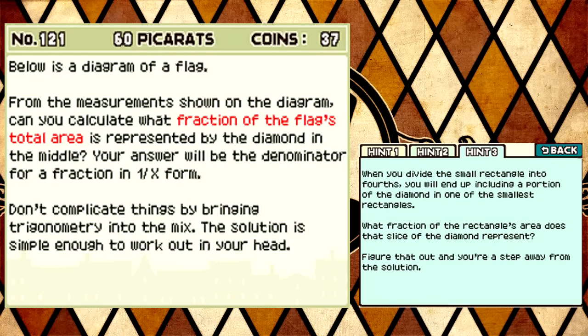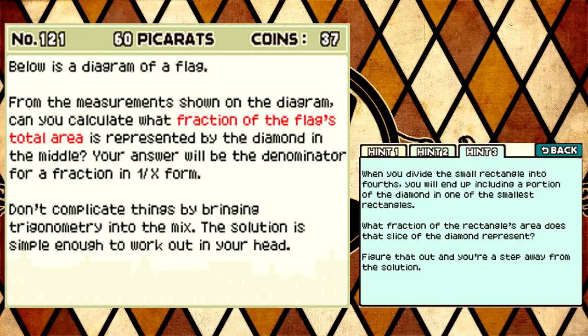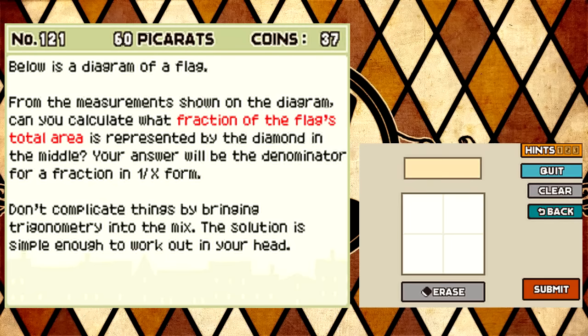When you divide the small rectangles into fourths, you will end up including a portion of the diamond in one of the smallest rectangles. What fraction of the rectangle's area does that side of the diamond represent? Jesus Christ, man. I hate it. But the fraction is one-eighth. Because when you have them in... yeah, when I do like what I did - one, two, three, four, five, six, seven, eight. You get it. It's one-eighth. So is that the answer? Because it says figure that out and you're a step away from the solution. But I feel like that's just the answer. Is it one-eighth? Fuck it. Eight. If so, I'm not a step away from the answer - you basically gave it to me.